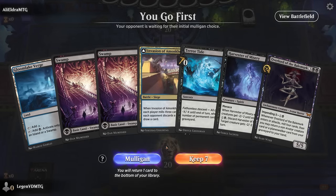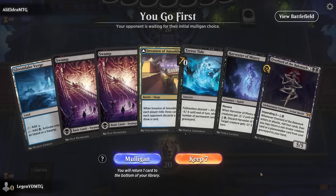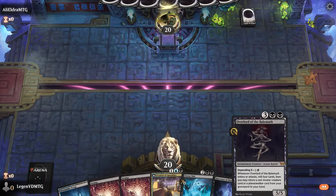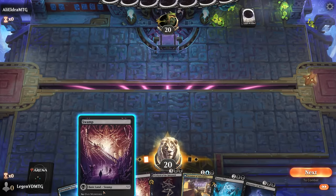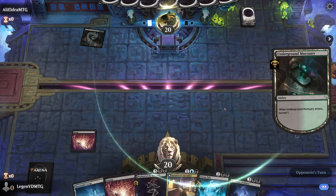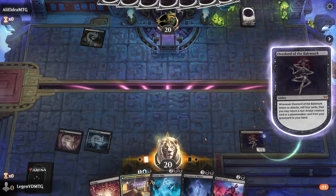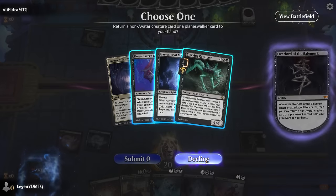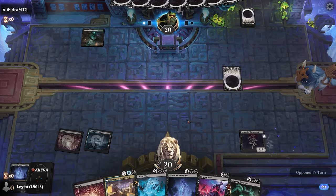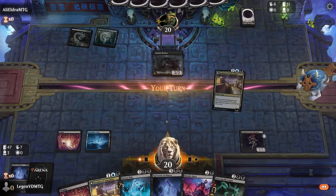Game one - we're on the play. The hand is missing a Render Inert but decent against aggro: we can fill graveyards and Terror Tide to clean things up. Opponent is black-green. We find our Render Inert, giving us Overlord into Render Inert as a potential line, and we can get back Revenants. Leaving Revenant in the graveyard for Invasion is also reasonable - we might make a large Deep Cavern Bat.